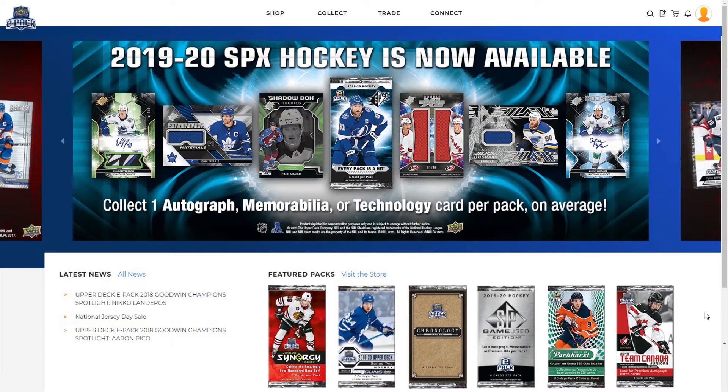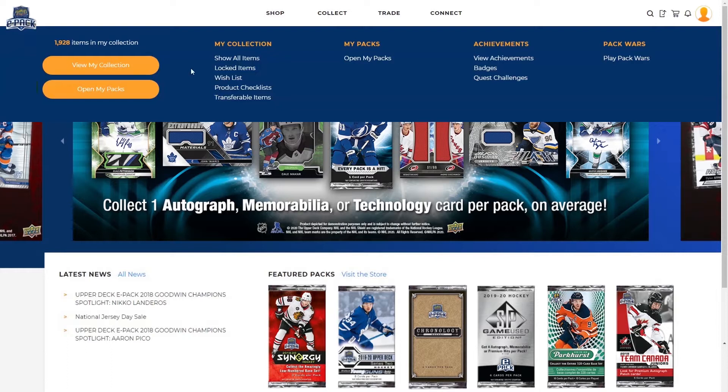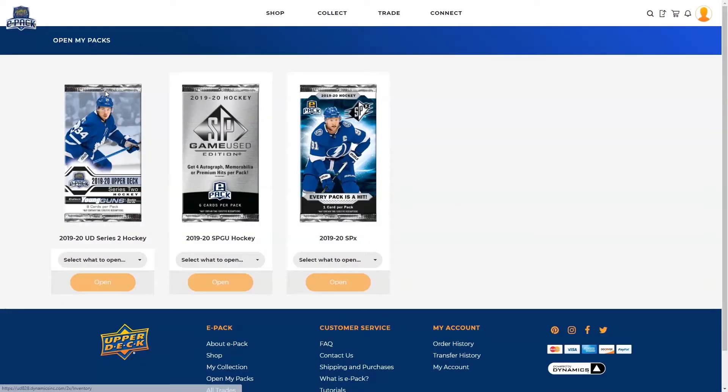Once you have purchased your packs, you can open them by hovering over Collect at the top of the page and clicking the orange Open My Packs button.